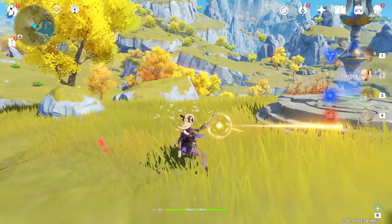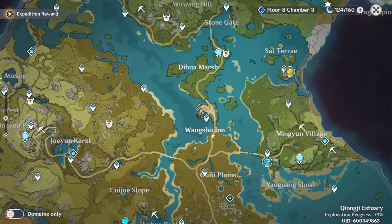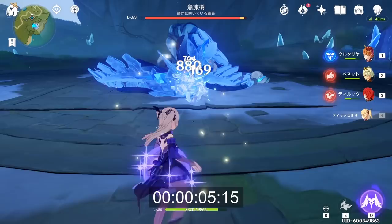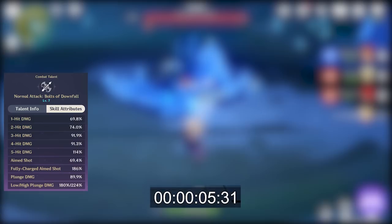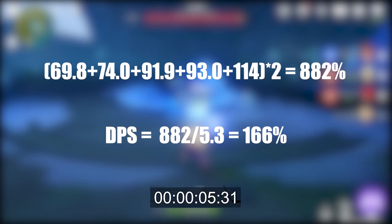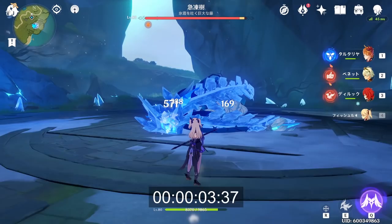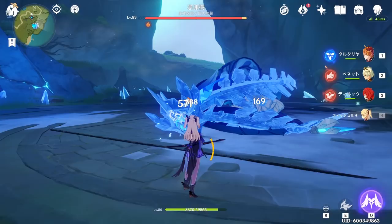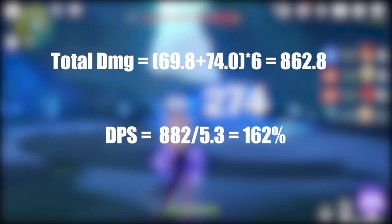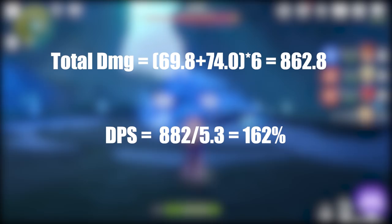So the question becomes: can we rely on the first two shots that fire very quickly to do more damage instead of completing the whole sequence? Let's put it to the test by bullying our favorite friend, the cryo-fowler. Starting off with Fischl's normal attack sequence, we were able to complete two full sequences in about 5.3 seconds. With normal attack at talent level 7, I was able to do 882% attack in that 5.3-second window, meaning the effective DPS is 166%. Now, looking at the AARR cancelling instead — in about 5.3 seconds, I was able to complete six AARR sequences. Given that the first two shots have 69.8% and 74.0%, the total damage was 862.8%, or a DPS of 162%, falling just slightly short of the normal sequence.